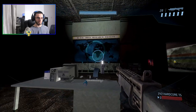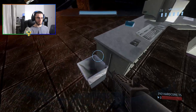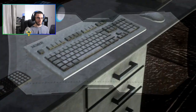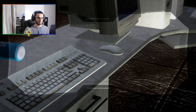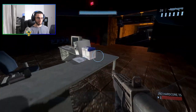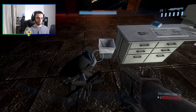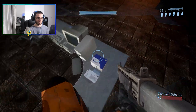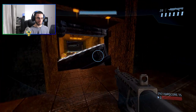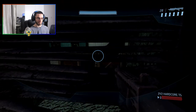Black Mesa Research Facility reception. We added the trash bin, calculator, keyboard, mouse, monitor, phone, and chair. You can actually knock this all down — there you go. Someone else can clean that up.